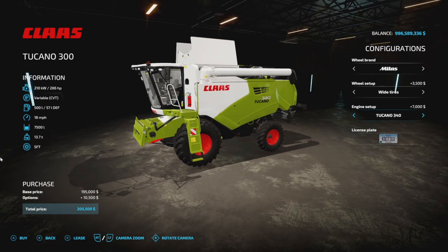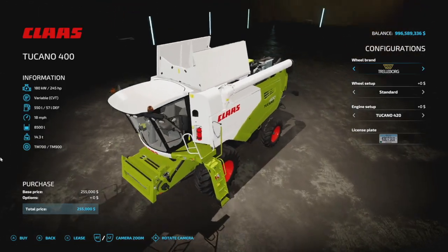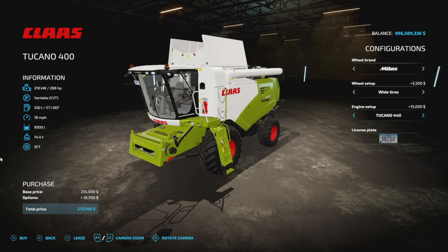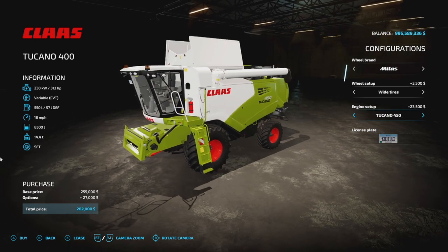It doesn't look like we've got track options — I was hoping to find a couple but none to be found. The engine can go from 245 to 286 horsepower. The 400 is pretty similar but has an 8,500-liter capacity, and engines ranging from 245, 282, 286, and 313 horsepower.